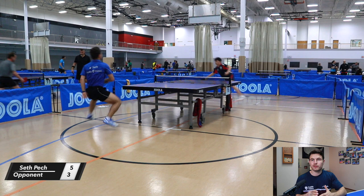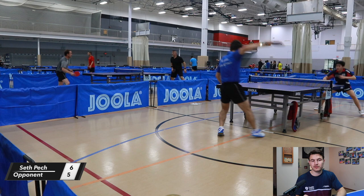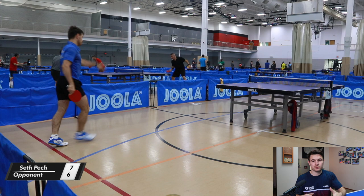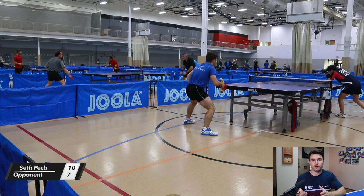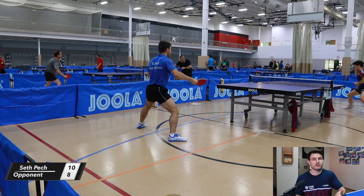Between points there were a lot of swings in momentum — it came down to who had the most courage to play good backhands and forehands. As the match continued, he was winning more of those points than I was. So in the fourth game, down two games to one, I decided to work on my fifth ball attack: serve my normal serve, he pushes long to my backhand, I open with the best quality I can to his backhand, and then turn with my forehand since I know he'll go right back to my backhand.